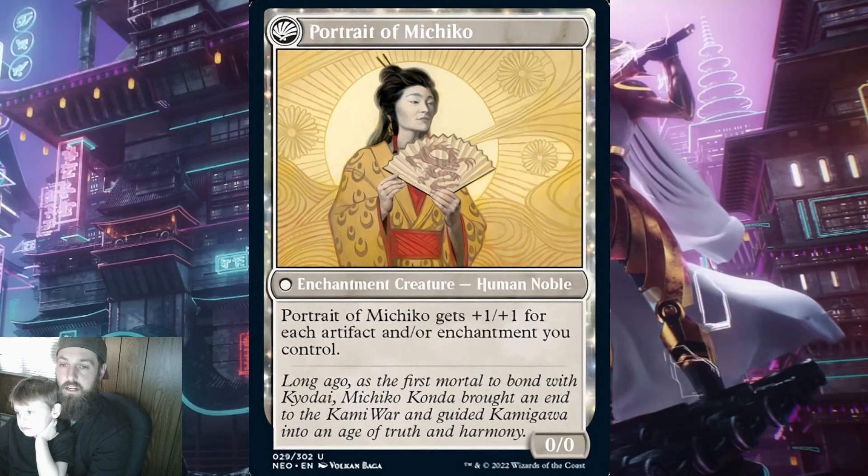Once transformed, you get Portrait of Michiko. This is a 0/0 enchantment creature human noble. Portrait of Michiko gets +1/+1 for each artifact and/or enchantment you control. So again, on curve, this is at best going to be a 4/4 beater. With no keywords, this card needs to be in an artifact and enchantment deck and played mid to late game. With all of these stipulations in mind, a very commonly played card in Commander is Vandalblast, and that really hoses this card.